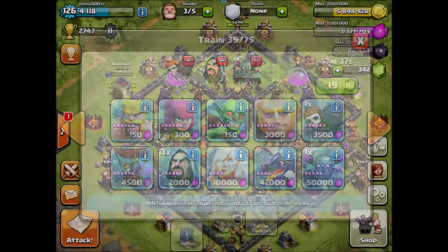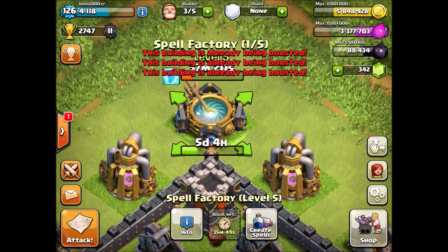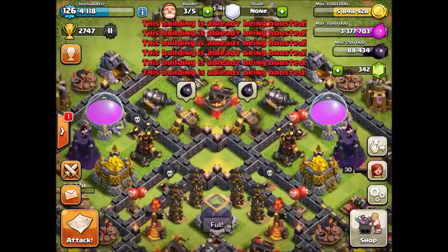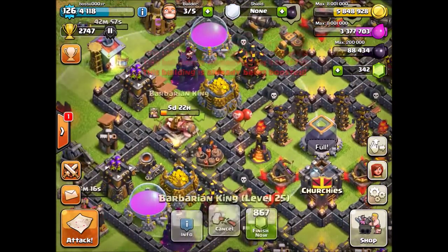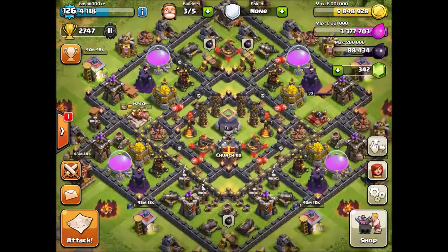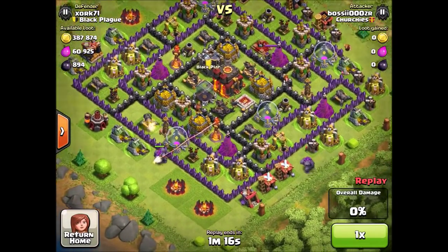For spells, you want one rage, one freeze, one jump, and one lightning. You want to boost your spell factory so you can raid about every hour with this strategy if you want to push. Also, if your heroes get hurt, you want to use the boost as well.